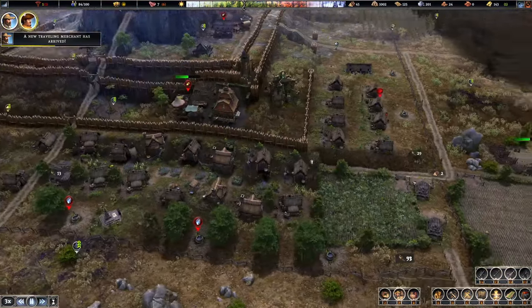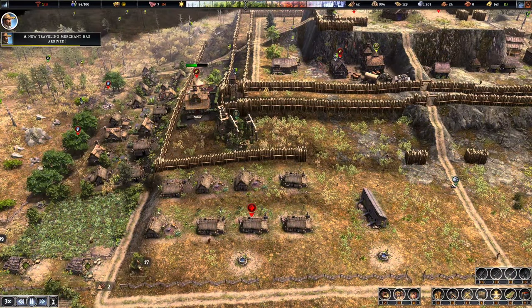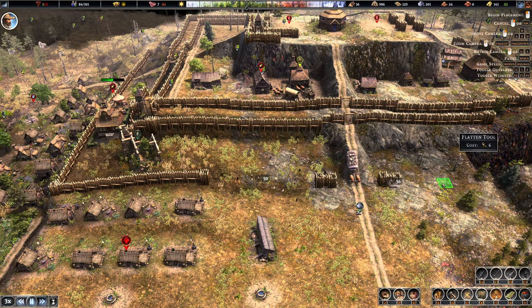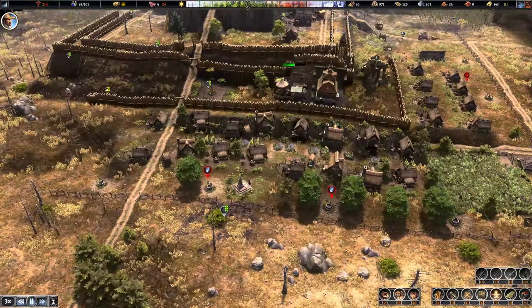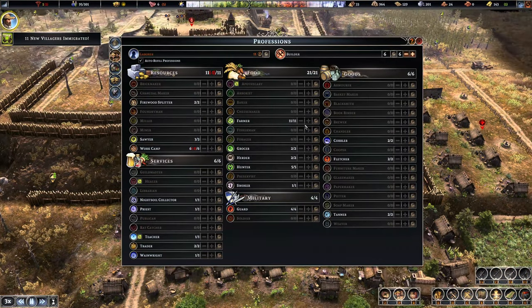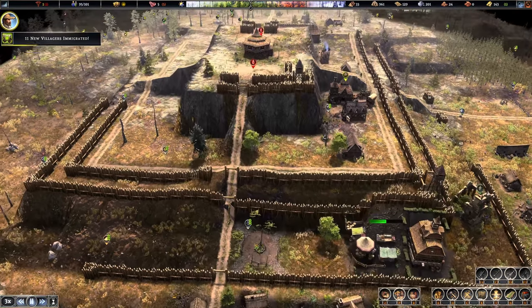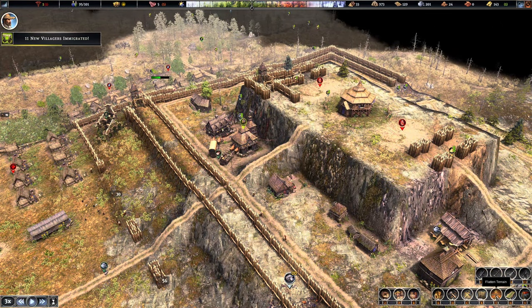Alright, so we have the capacity for 100 people now. Definitely get this situated here. Oh, we can get the market in here. 11 people, heck yeah. Nine builders. Got broken somehow - I was doing this.